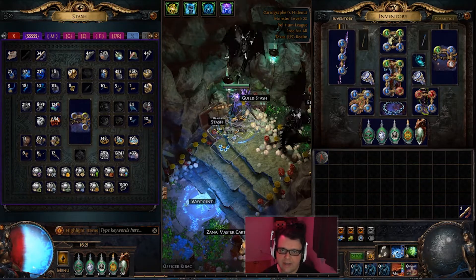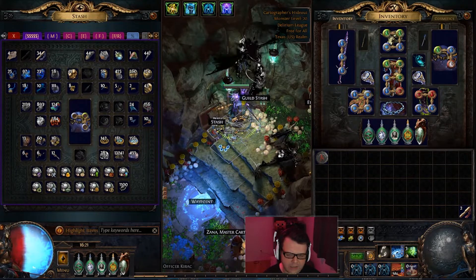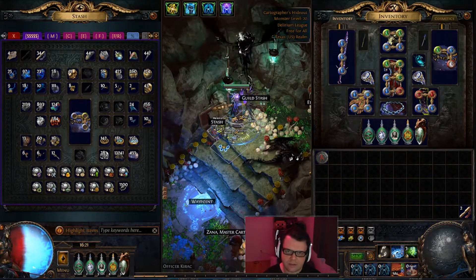Hello YouTube Land, my name is Kessel Caden, and today we're going to be showcasing one of my favourite builds in this league, and probably among all of my leagues — the Cost Freeze Malice Cast on Crit Assassin.